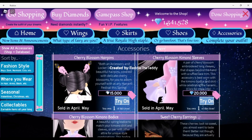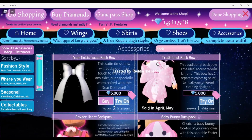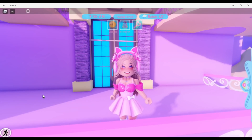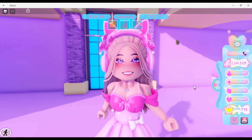The kimono sleeves are 20,000 diamonds and the bodice is also 20,000 diamonds. The traditional back bow, which goes with the set, is 5,000 diamonds, and the traditional hand fan also goes with the set at 28,000 diamonds. Adding everything together, the full set costs a total of 102,500 diamonds — just a little bit over 100,000 diamonds.